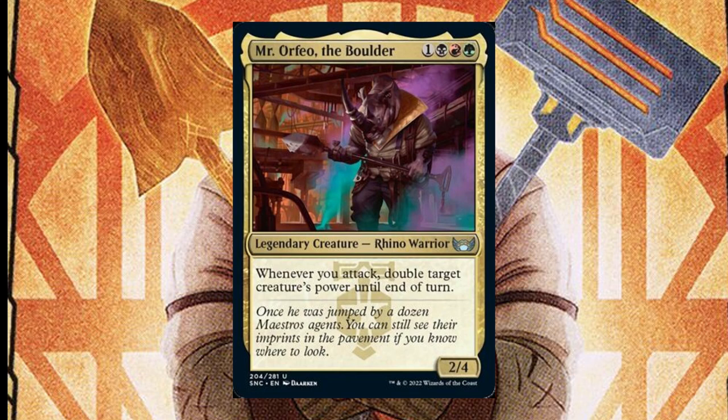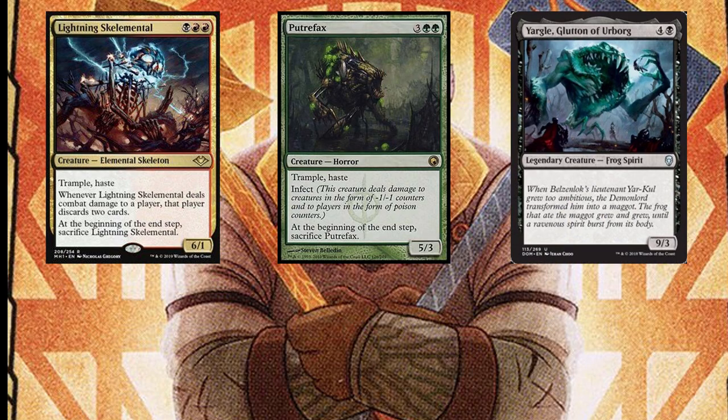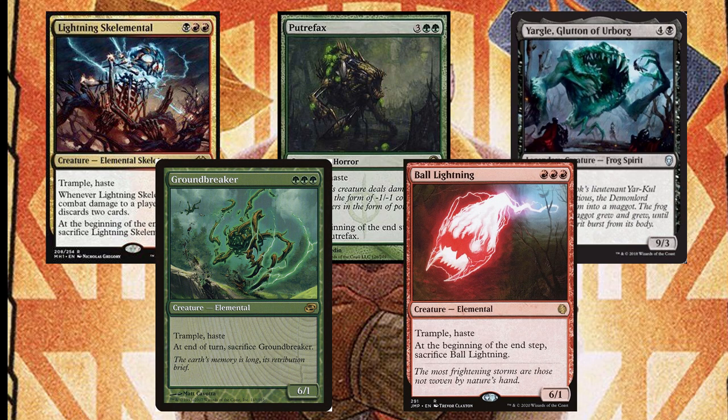The main focus will be trample creatures and ways to make disposable creatures deal more damage and get more value based on their power. We'll start with some disposable creatures we don't care about if they don't stick around, like Lightning Skelemental, Firedax, Yargle, Groundbreaker, and Ball Lightning.